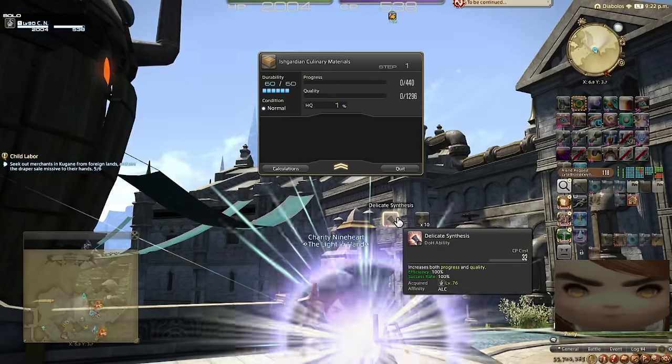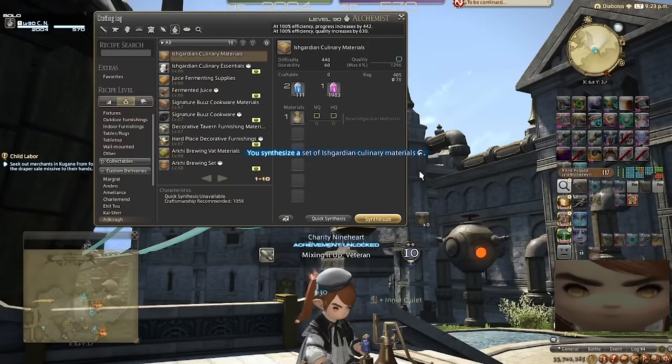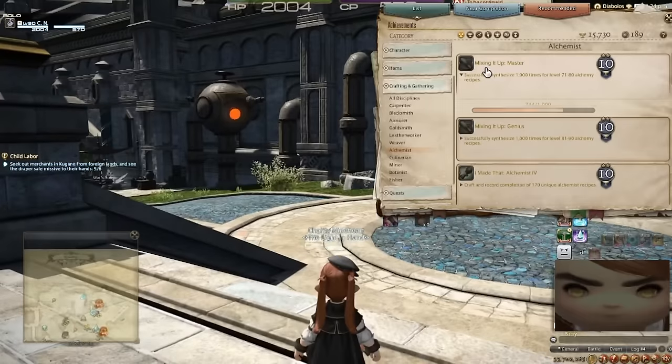This definitely took a little bit longer — almost an hour by my count, so it takes about twice as long. And there it is — Mixing It Up, Veteran, for another 10 points. That is synthesizing 1,000 times for level 61 to 70 alchemy recipes. That's Stormblood done. Now we can move on to Shadowbringers, which I am actually even closer to — I kind of lucked out by doing all of my custom deliveries on Alchemist, so that's where all of this progress came from.